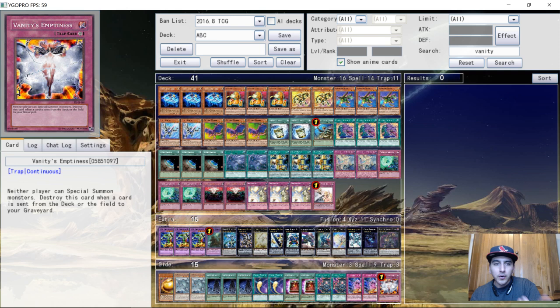In Swiss, his matchups were: Round 1 against Metalfoes — won 2-0; Round 2 against ABC — won 2-0; Round 3 against Metalfoes again — won 2-1; Round 4 against ABCs — won 2-0; Round 5 against the Tree Toad Heroes — he lost that 0-2.